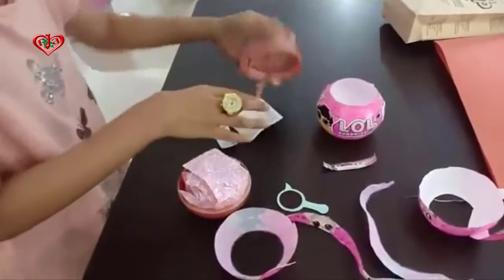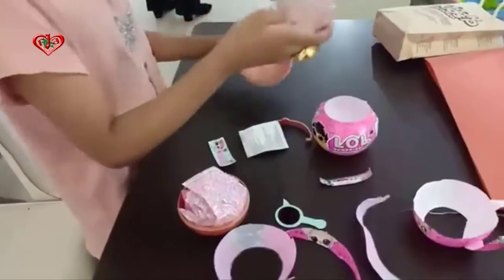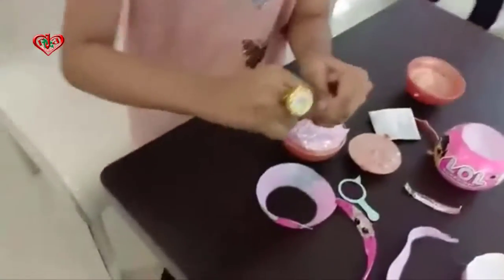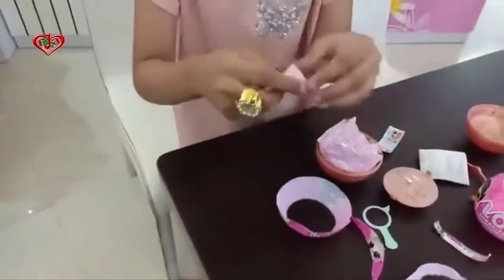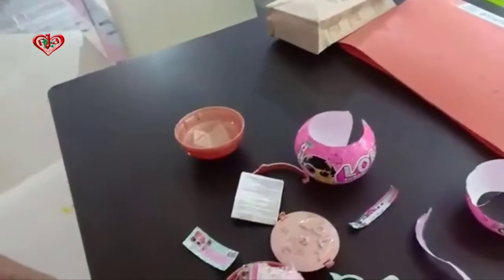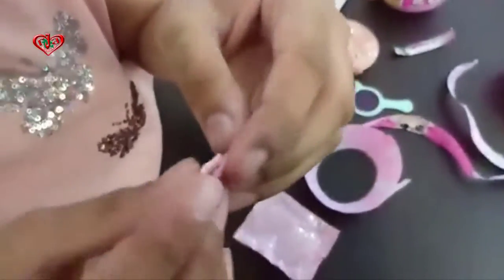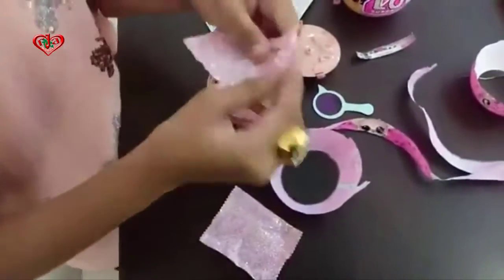So let's get opening the ball. Here's our litter box - we'll open that after our little LOL. Guys, there's something really tiny in here. Got it. It's a little collar for our little pet. Let's open the next surprise, and here we have our Pooper Scooper.